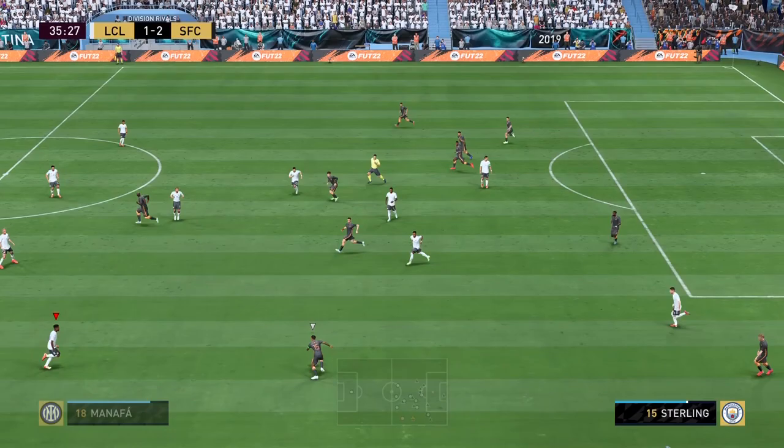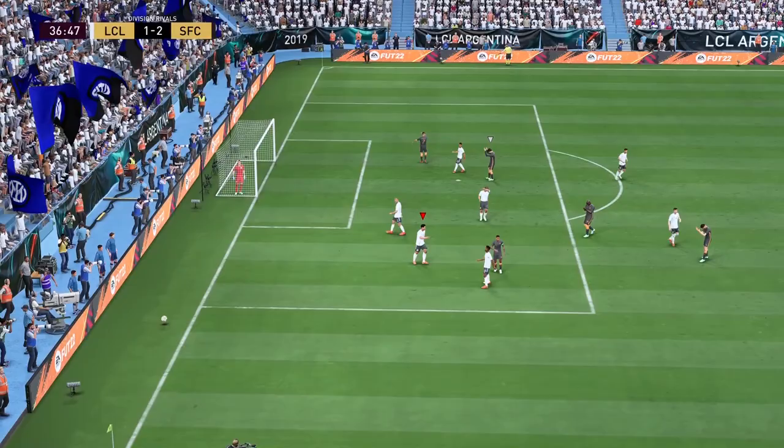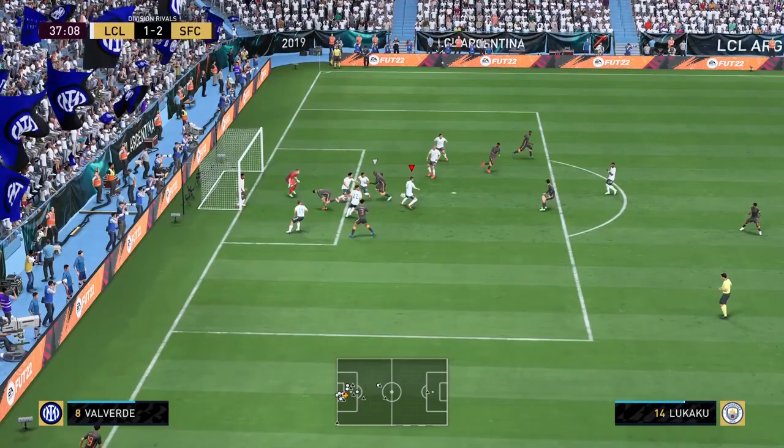Verisimo against Lukaku — the pace to catch up to Sterling is beautiful. This is why you get these types of cards with high pace. Defending the corner — with his chest, great job.